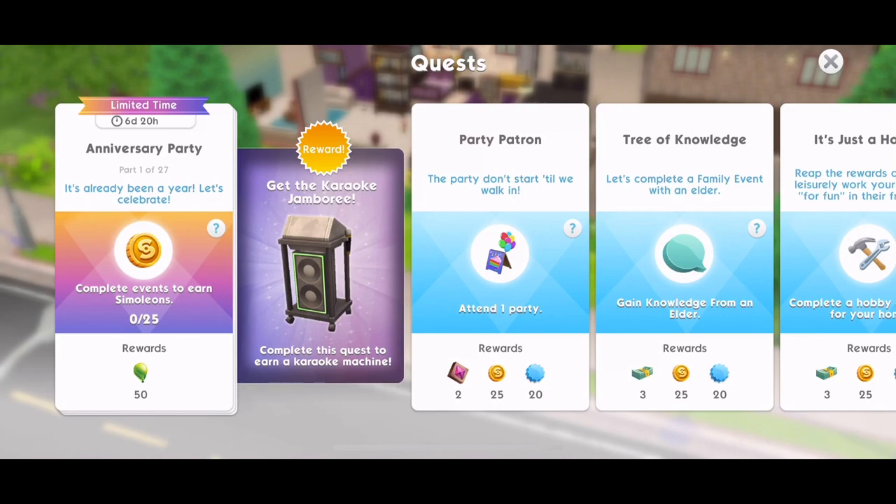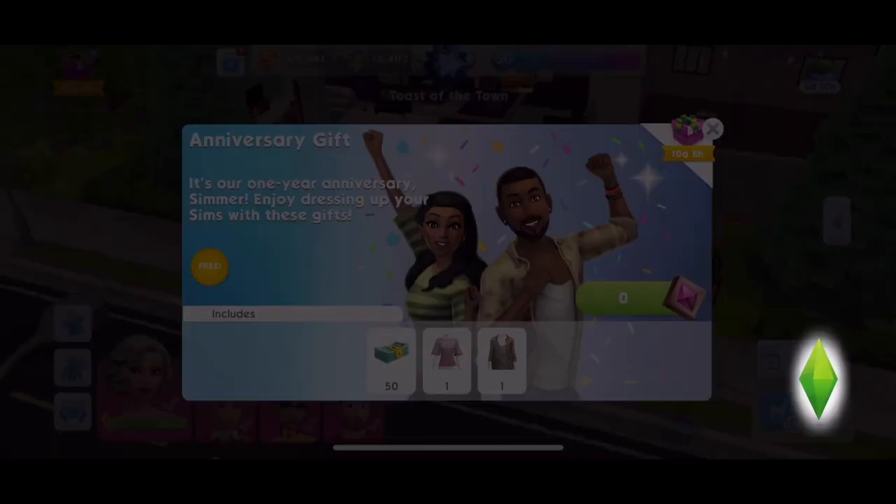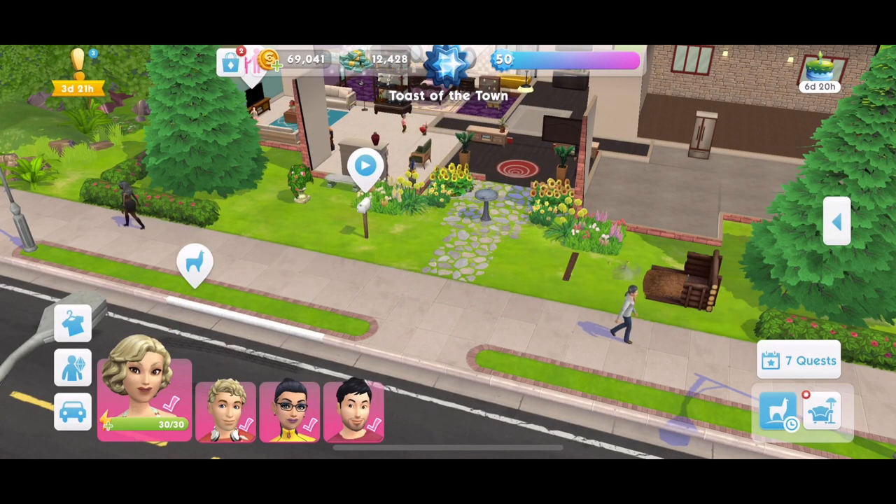There's a lot to get through. This is a 7-day quest. The first thing is already been a year — let's celebrate. Complete events to earn simoleons. The reward for completing this quest is a karaoke machine. There's also an anniversary gift popup: it's our one-year anniversary — enjoy dressing up your Sims with these gifts. We get 50 SimCash and a nice top for free. Make sure you grab anything The Sims Mobile offers for free. We need to earn 25 simoleons, so let's do it.